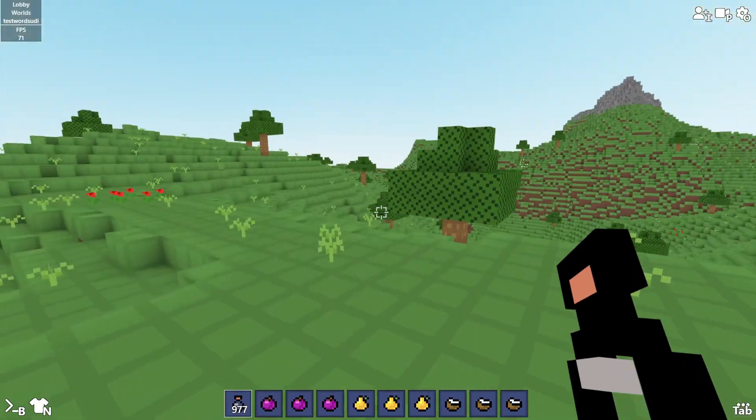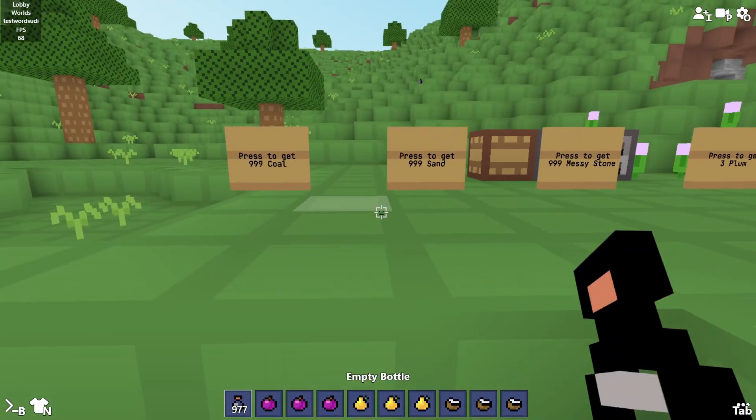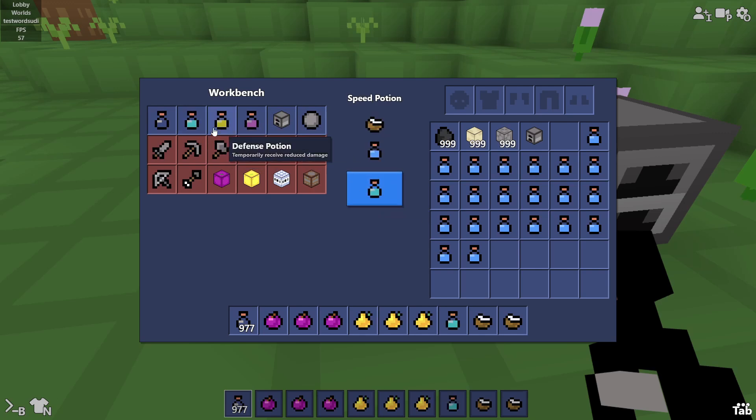Once you have nine water bottles, head back to your workshop or home. Go to the crafting table and you'll see three new potions: speed potion, defense potion, and strength potion — basically coconut, pear, and plum but better. Just craft them — it's simple.